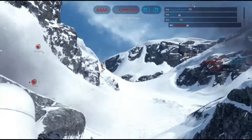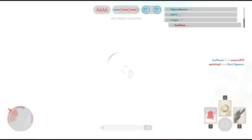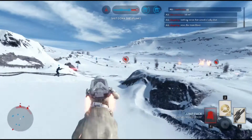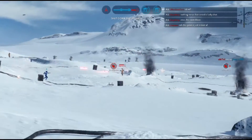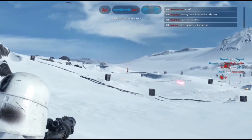Even though the T-21 does more damage than the T-21B, the T-21 is not a very effective close-range blaster and the drop-off ends at 10 meters, so its damage advantage is gone. At long ranges, the T-21 is not as effective as the T-21B because of the decreased accuracy from fully automatic fire.